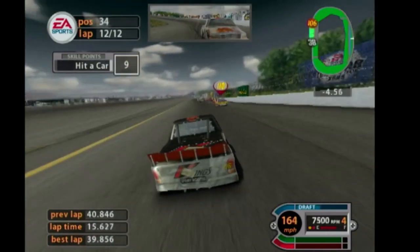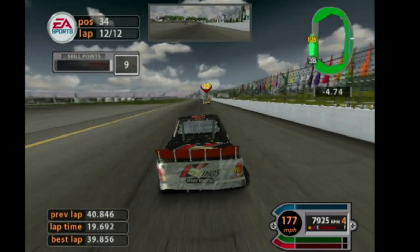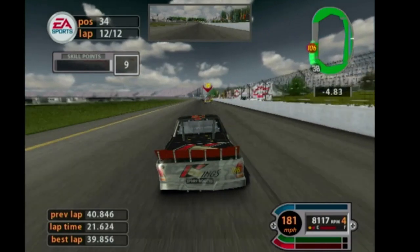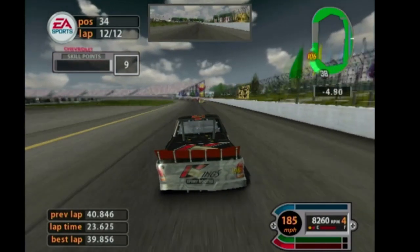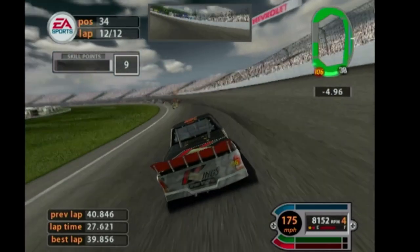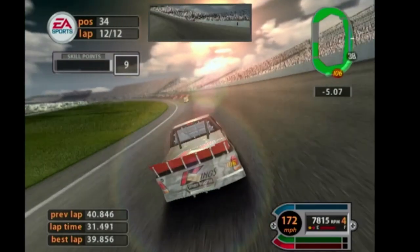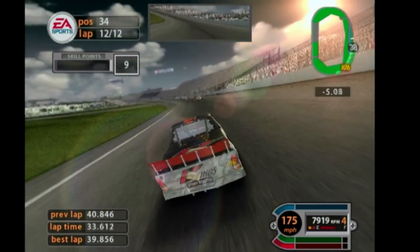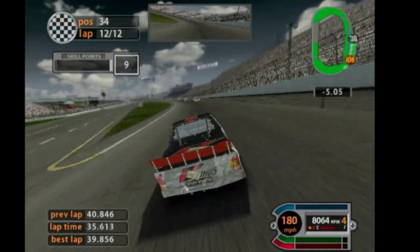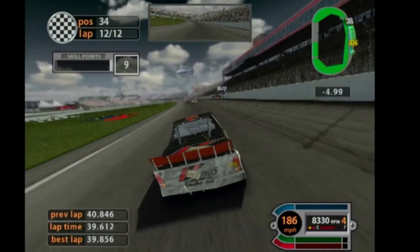He got us super loose, and the truck behind us and the 121 truck got loose too. I believe we're going to finish 34th in this last final corner. Here we are in the last corner, and the 38th truck takes the lead and looks like he's going to win. He takes the win and we come in 34th place in this race.